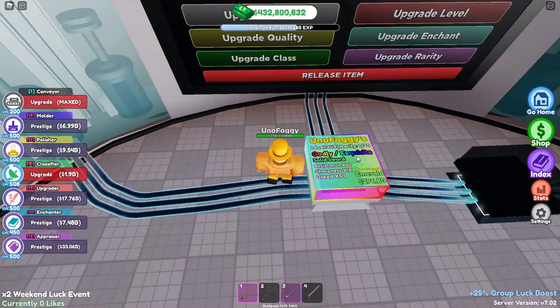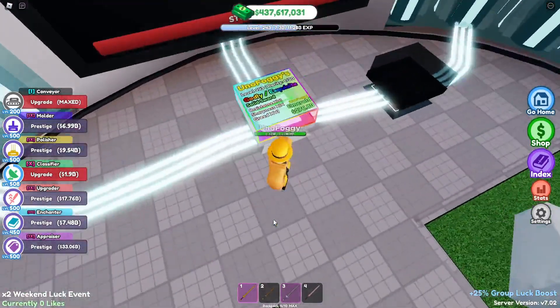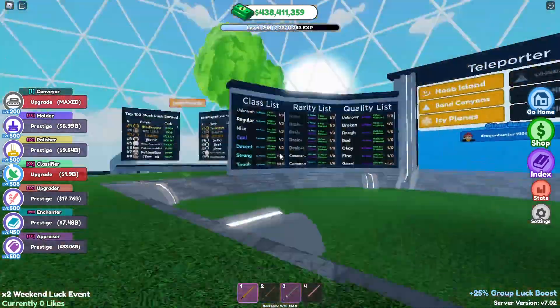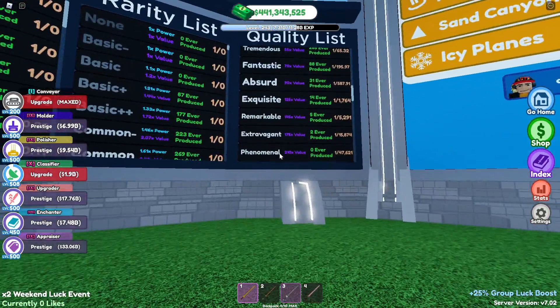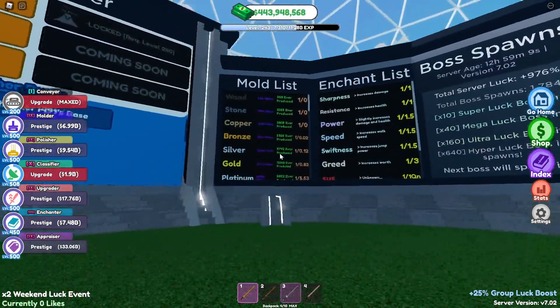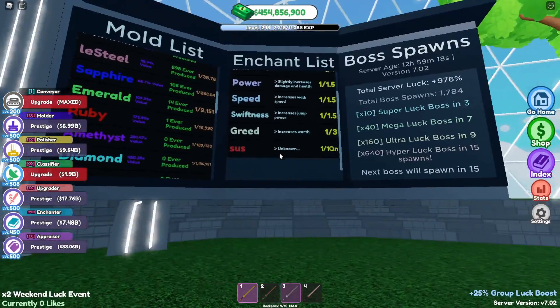The only thing I can really do is probably try and get the greed up a little bit more in terms of the enchant. If we go down to the spawn real quick and have a look at the quality list, from exquisite onwards it's wanting like 5,000, so I could sit there and put it on a little bit more. However, getting it past emerald at one in 16,000 is actually very very hard, so there's not really much point in doing that.